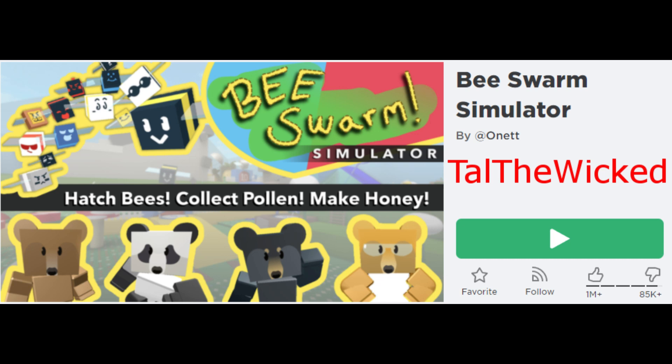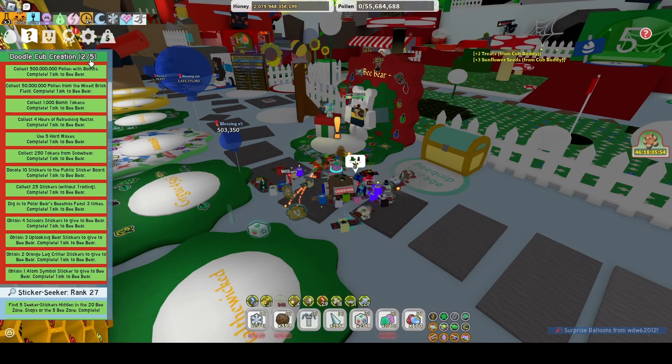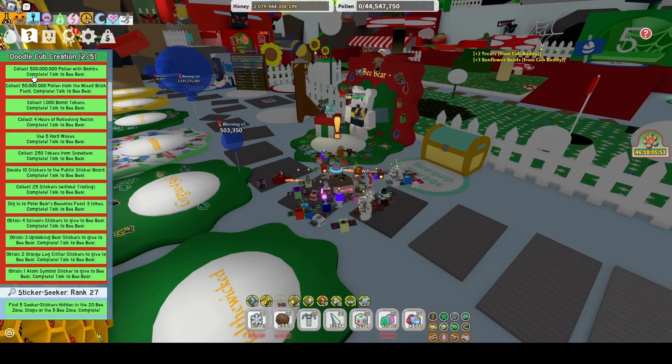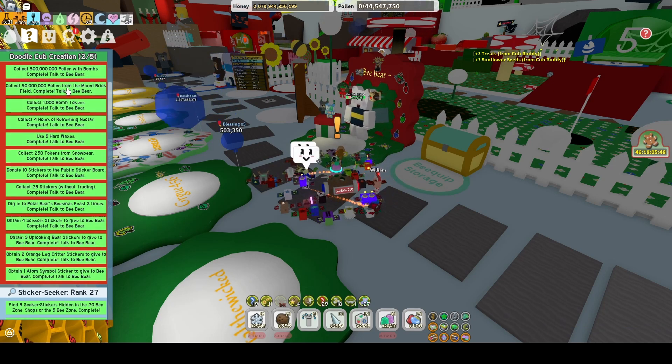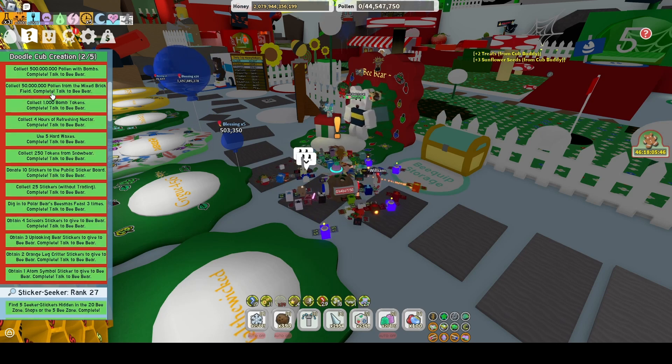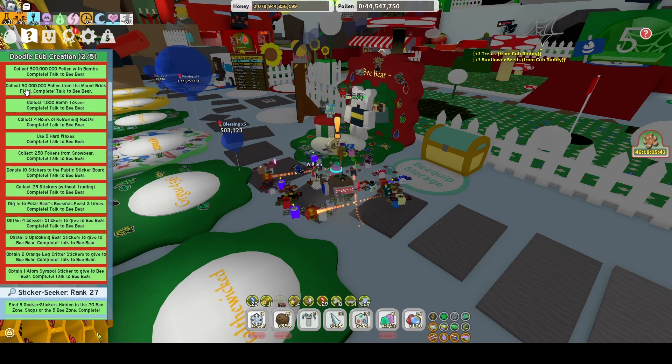Hey guys, Tal the Wicked here with another Bee Swarm Simulator video, and it's time for Beezmas. I just finished Doodle Cub Creation 2 of 5. For this one you need to collect 500 million pollen with bombs, and collect 50 million pollen from the mixed brick field. That one took a little while — that's the first field in the retro game.